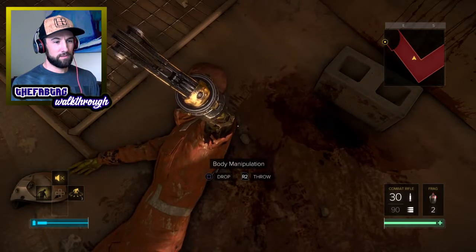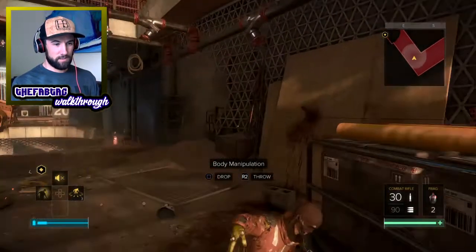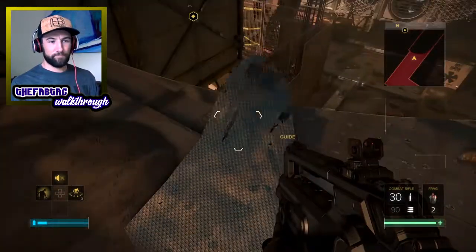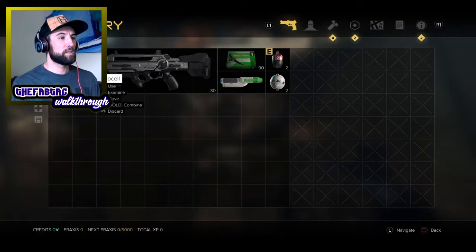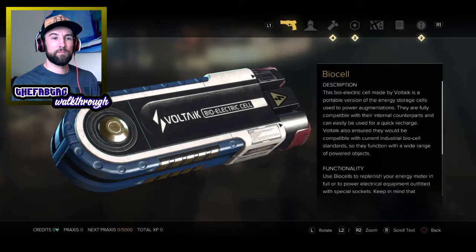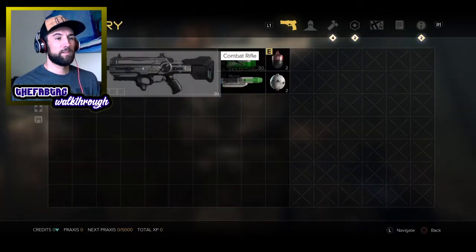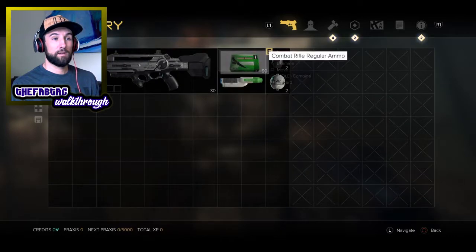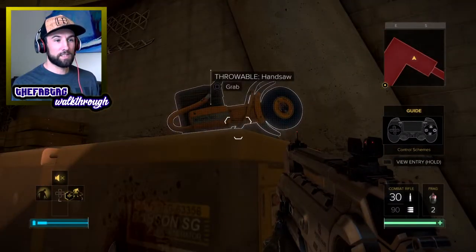Search? Oh, I want to search - is there something to search here? Throw? Oh my god. That was creepy. View entry, hold. Okay so this is what we have - ammo, biocell, what is this? Nice rifle. What else do we have? Ammo, frag grenade and smoke grenade. We are all loaded. Oh, just a throw.